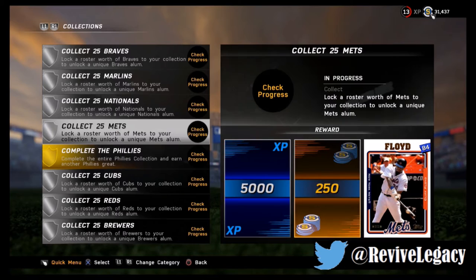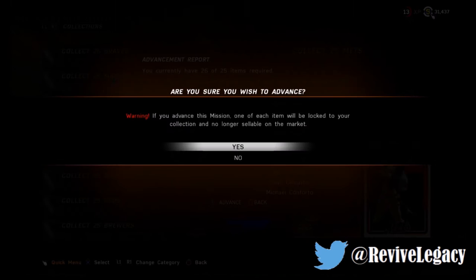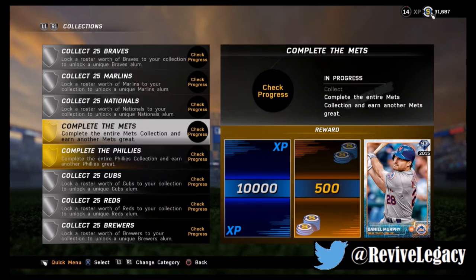I went and bought all the cheapest players. You get 250 coins and 5,000 XP, so you get good XP for doing it too. We're going to go ahead and advance this Mets collection and show you what it looks like when you do get it — advance, ready for redemption, redeem it. We got Daniel Murphy! I didn't know Daniel Murphy had a flashback — holy Jesus, that card's got to be nice.